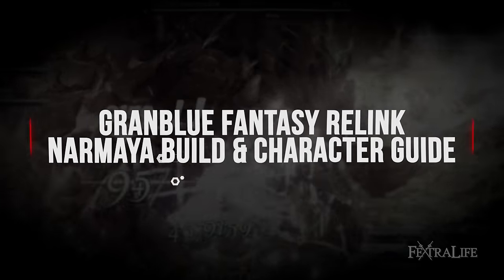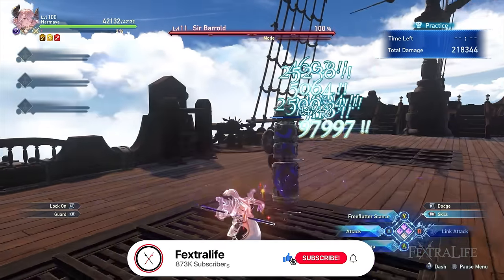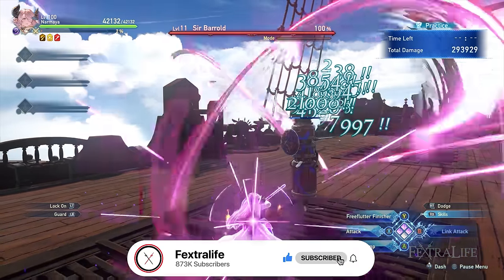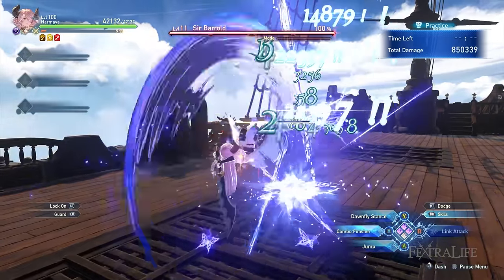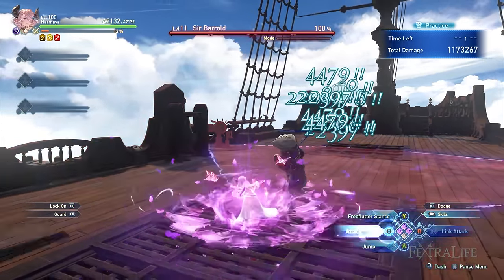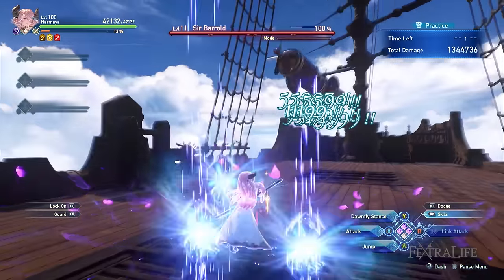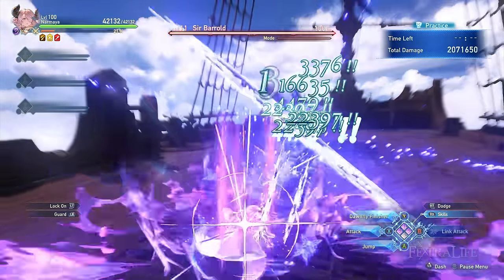Normaya has mastered the art of the blade to defeat enemies with lightning speed strikes and masterful counter-attacks. She's a strong yet nimble warrior who dedicated her life to mastering her style. By combining her family's martial arts with magic, Normaya crafted her unique blade technique through rigorous training. She has two distinct sets of lethal attack combinations available to her, the Dawnfly and Free Flutter stances.